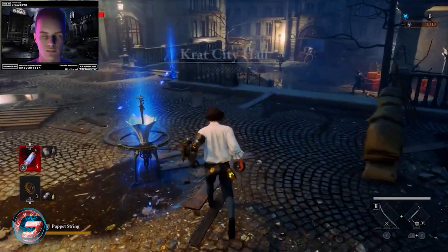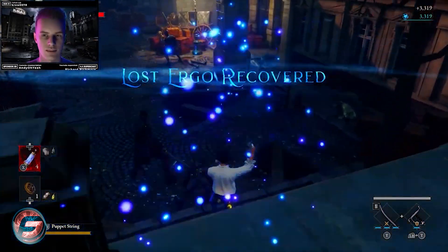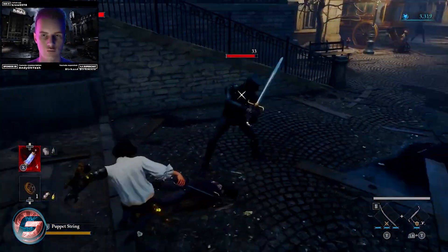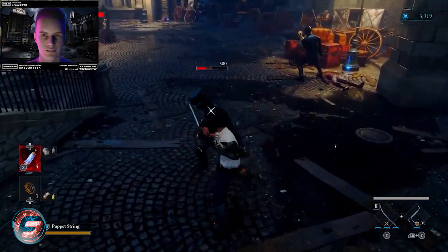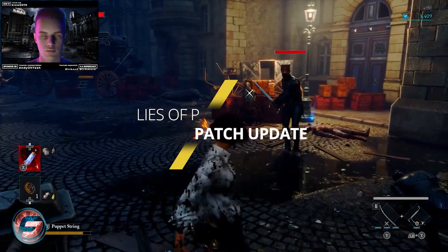After being nominated for Best RPG and also Best Art Direction at the Video Game Awards, Lies of P comes out with a bang, releasing the latest patch update version 1.3.0.0.